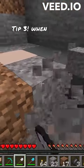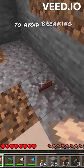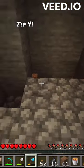Tip 3: When digging it out, don't dig straight down. Dig it out layer by layer to avoid breaking the suspicious gravel.